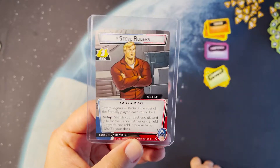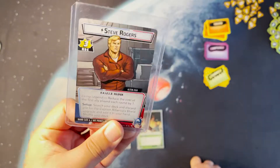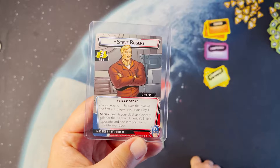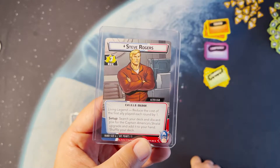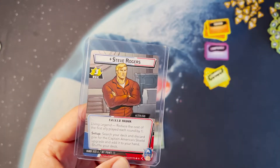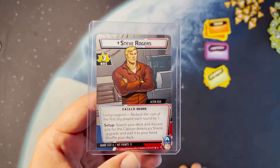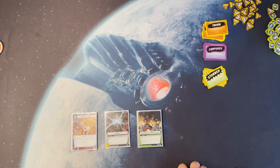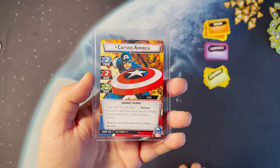He has a shield that gives him plus one defense, so he's defending for three. He has Living Legend, which reduces the cost of every ally you play each round by one. So automatically the first ally you play is reduced by one — you're talking about playing someone like Iron Heart for one, or four-cost allies costing three. This is a really good ability on this side. On his other side he thwarts for two, attacks for two, defends for two.